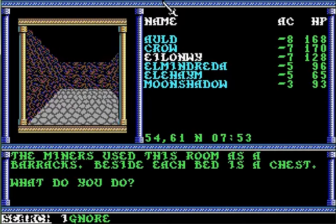The miners use this room as a barracks. Beside each bed is a chest. Let's get my thief to search. The chests are trapped! Use to disarm them! Yes. Yay, treasure.